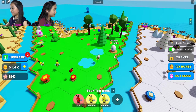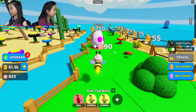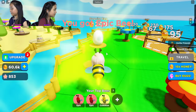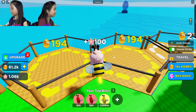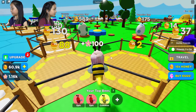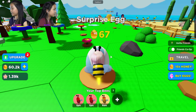Oh wow, you guys got a lot done. There's an epic egg over there. Oh, there's a surprise egg - that means I get pollen from that surprise egg. I got an epic bee from that epic egg. There's a couple of common eggs over here. I'm gonna build land to get over. I got a rare bee from that common one.